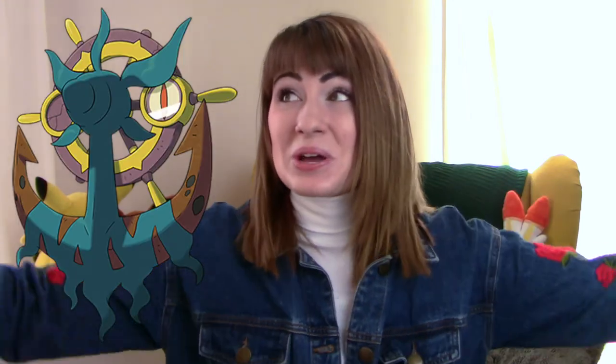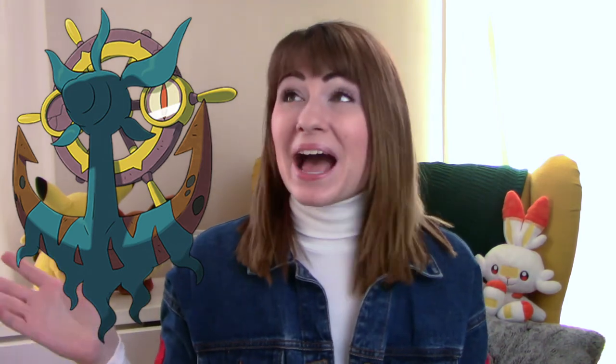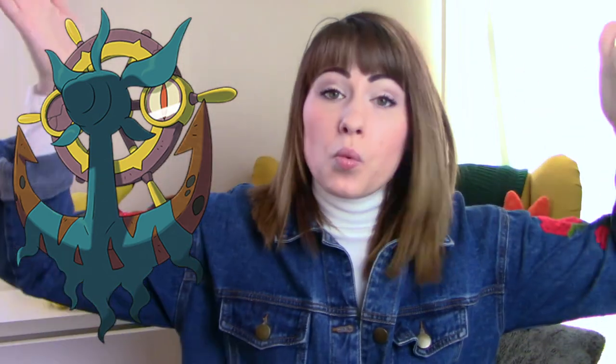Drampa is okay. The whole dragon grandpa concept is just, alright. Dhelmise totally blew my mind the first time I fought it because I could not figure out what type it was. I was like, it's probably a steel type because it's an anchor — nope. It's probably a water type because it's an anchor — nope. It took me forever to figure out what it was weak to. Because I had that really confusing experience with Dhelmise, I feel like that brought it up a few pegs, because I don't think I would really like this design all that much if it wasn't for how confusing it is in terms of type.